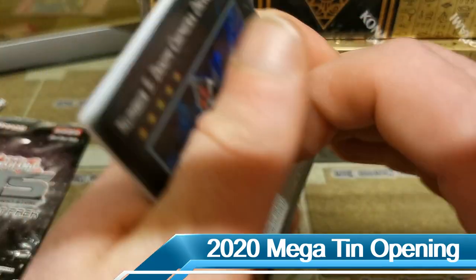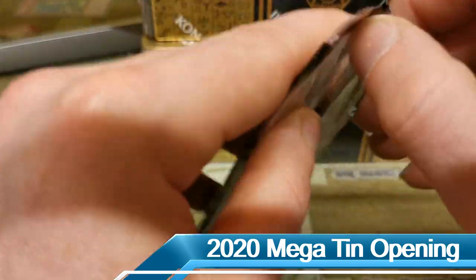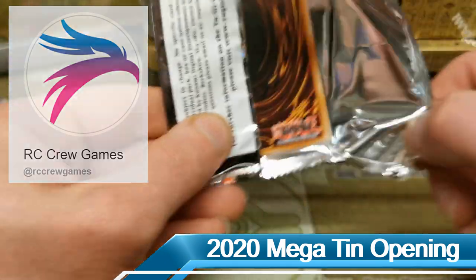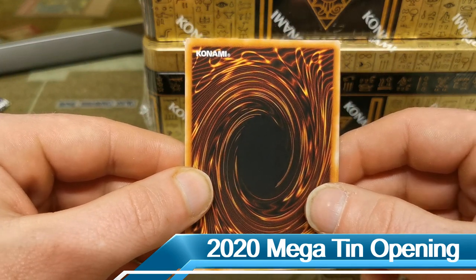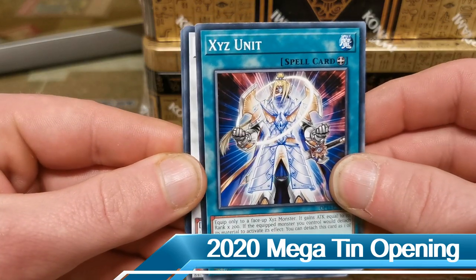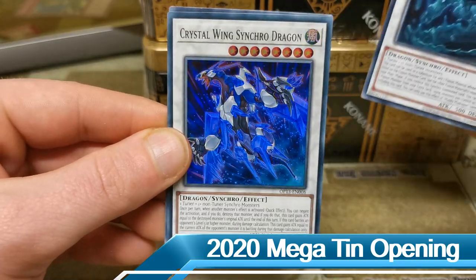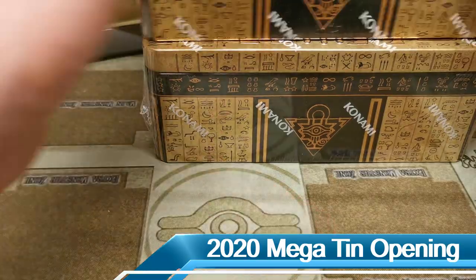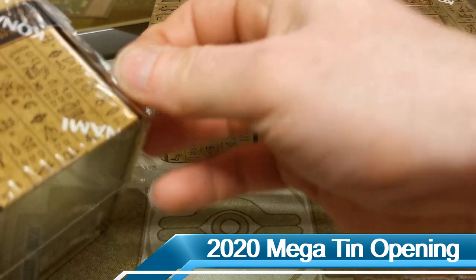Let's crack into our OTS pack to see what's inside — do you think it could be an ultimate rare? Hit that like button guys, because the more likes the more luck! We have an XYZ unit, a Muddy Mud Dragon, and a Crystal Wing Synchro Dragon — that's actually a pretty good super rare pull. But you didn't come for those packs, you came to see these megatins, so let's crack in!